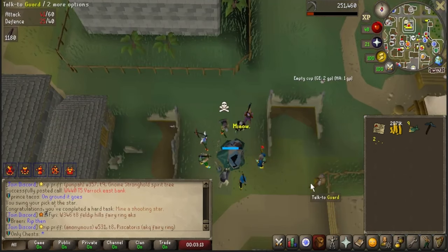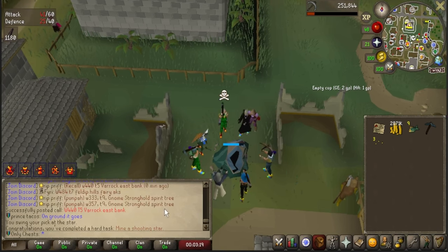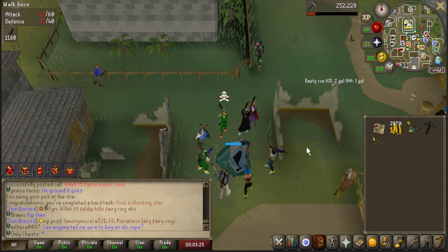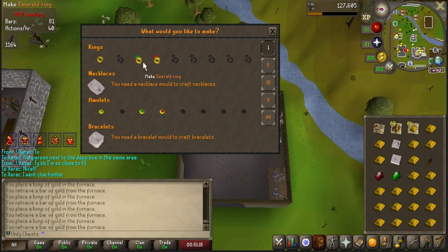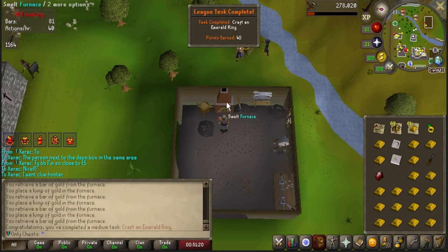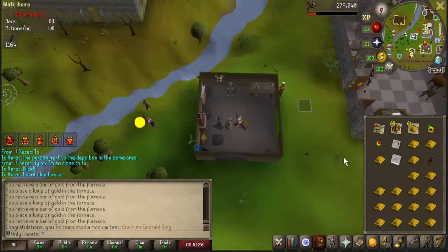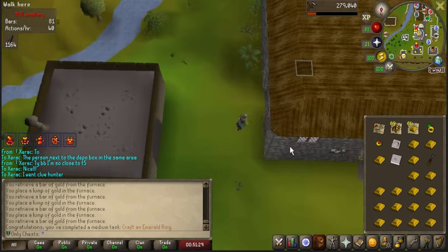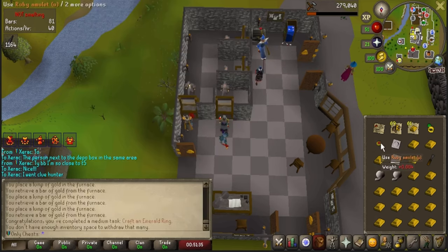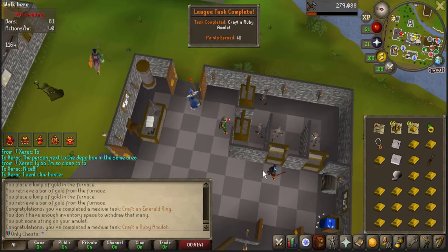Shoutout to Star Miners — I don't know if you all are using them at this leagues, but they are calling stars. It's an 80-point task to mine a star, so I would highly suggest checking them out and their Discord. I went ahead and killed some barbarians so we can make the emerald ring and the ruby amulet — I believe they are both 40-point tasks. I think I have to string the ruby amulet, so let's go ahead and do that — I'll get the ball of wool from the bank, string it, and it is a 40-point task.